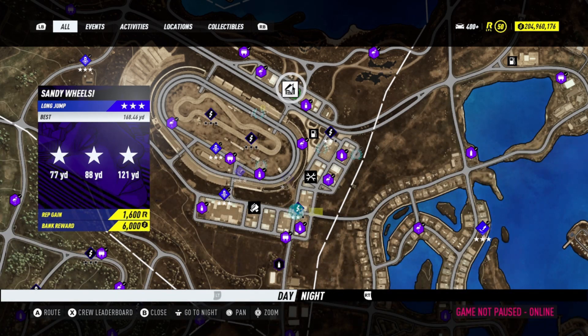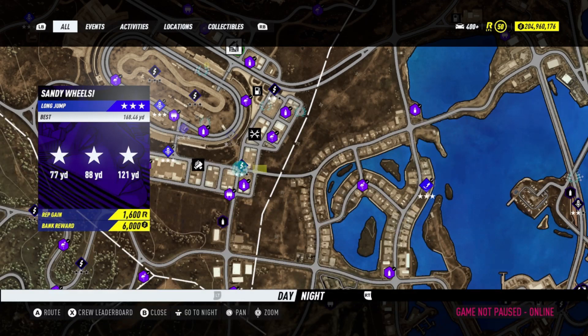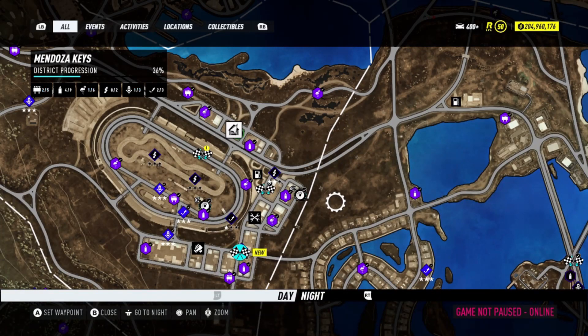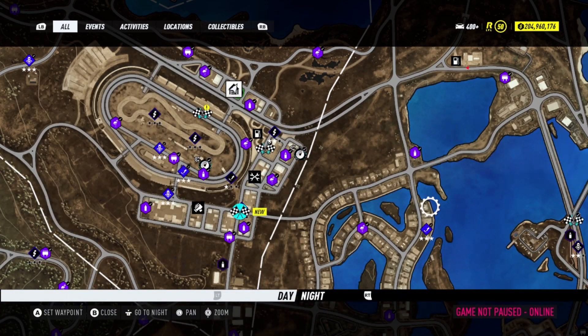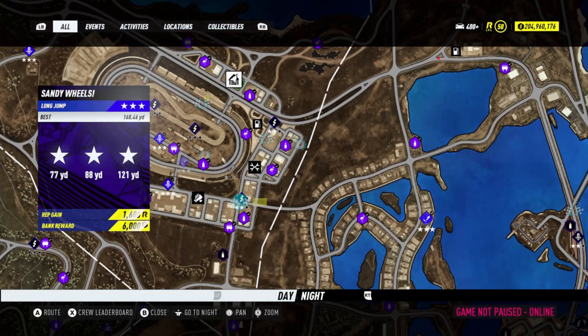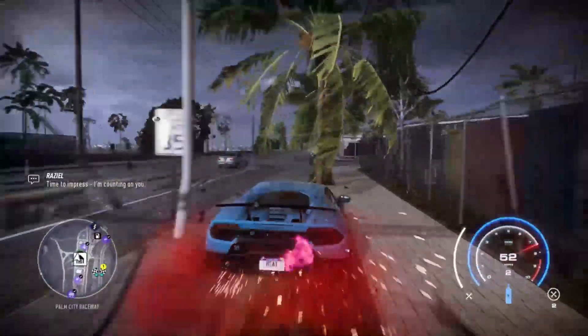Anywhere from 1,500 to 6,000 bank is how much you can get depending on how far back you start. If you start back here, you might get somewhere around 3,000. Level is the only factor but you can do it with any car. If your car is a bit slower, go a little farther back. You unlock this jump at rep level seven — if you're over level seven, just drive over to it and it will pop up on your map.